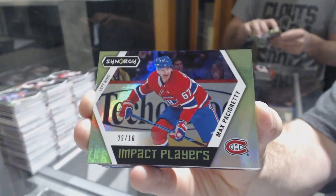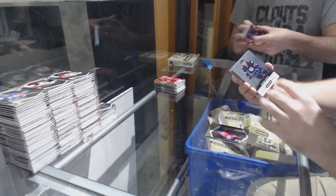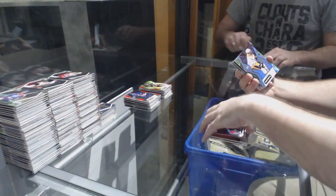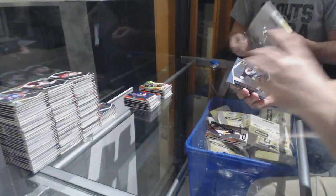Impact players for the Sens of Carlson. Stamkos red border for the Tampa Bay Lightning, number 216 for the Montreal Canadiens impact players — Max Pacioretty! Number 216 Max Pacioretty. We've got a newcomers of Brendan Lemieux for the Winnipeg Jets, Scherbak for the Montreal Canadiens red border, green of Subban for the Nashville Predators, impact players of Clayton Keller for the Coyotes.